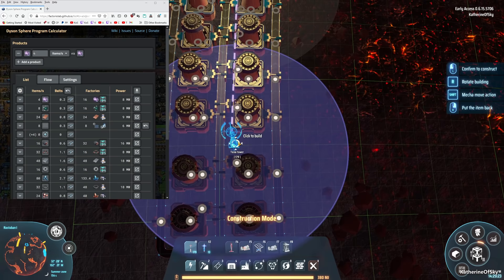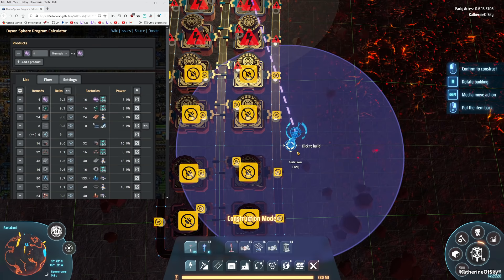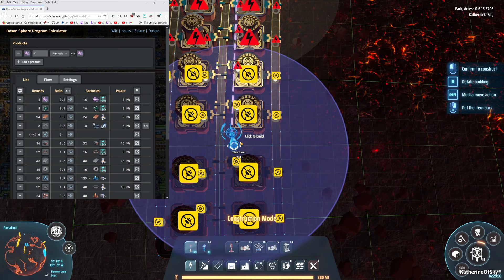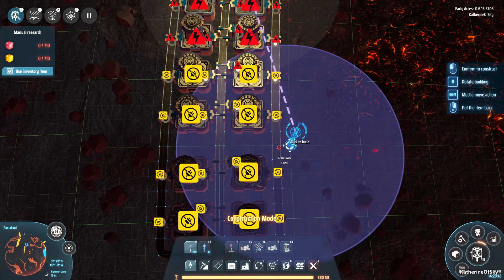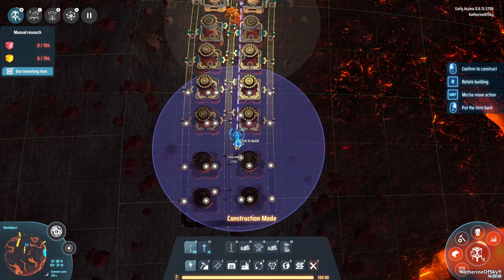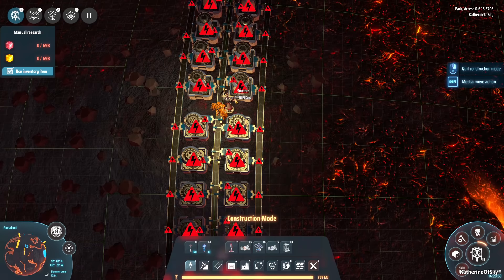One thing I learned thanks to our wonderful friend Avon — you see those little gray dots? That means whether it's powered or not. I've never noticed that before; I always just focused on the flashy yellow things. If you move a power pole out of range you can see it lights up in certain positions and not others — a really good way to check if you're having placement issues.